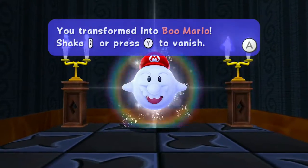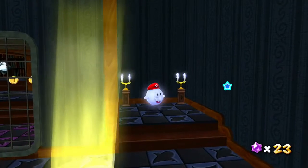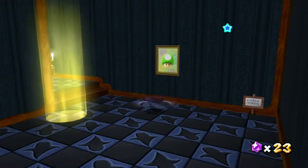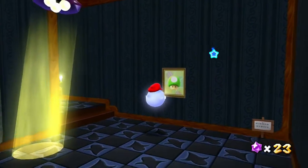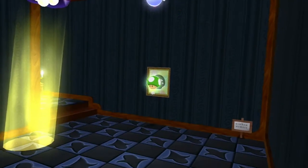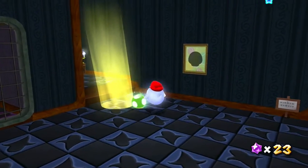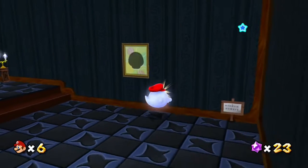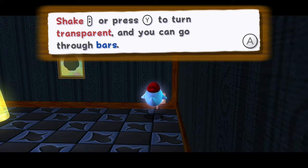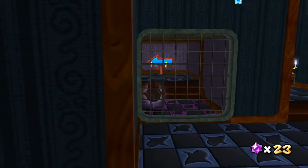Boo Mario! I loved Boo Mario — my only complaint was that it wasn't used enough. He even has a mustache, it's just great. Can I go in and get that thing? I thought I could go through the wall but apparently that's only reserved for real Boos — I cannot in fact go through the wall. Let's read the sign: 'When in Boo form, press B repeatedly.' I gathered that. 'Shake and...' I read that when I got the power-up — why would you do that to me, sign?